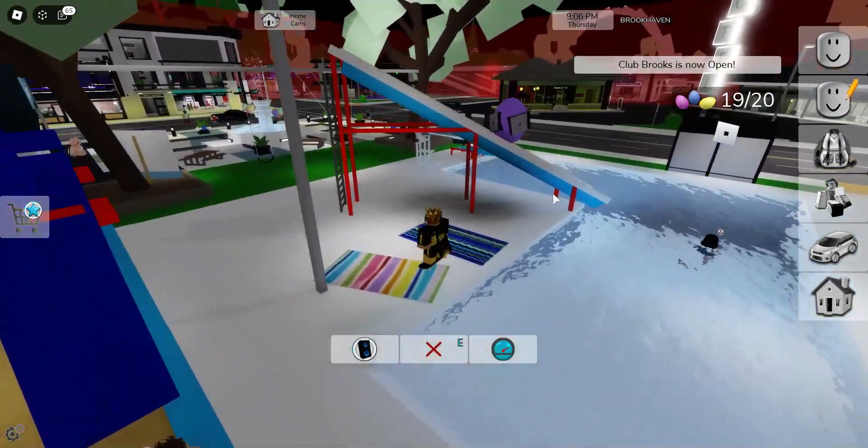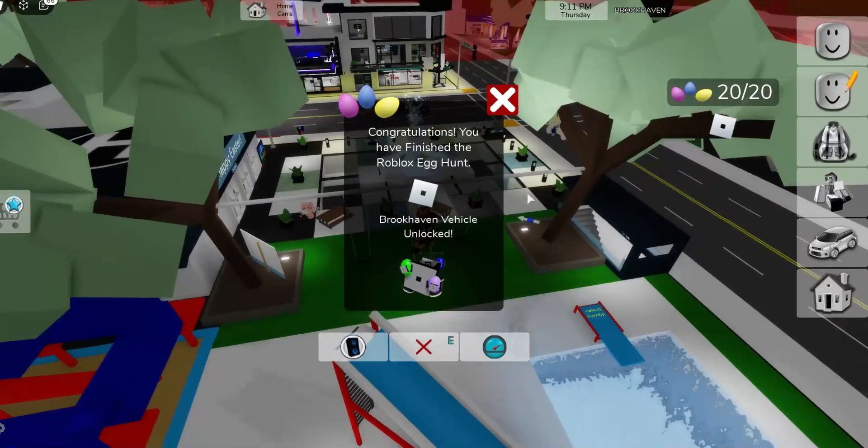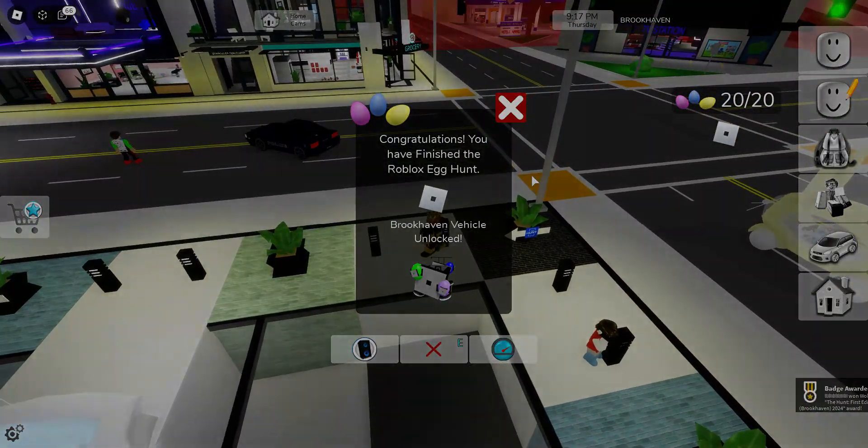Once you've collected all 20 of the eggs, you'll get a pop-up on your screen showing that you finished the Brookhaven Egg Hunt. You'll unlock the badge along with an exclusive Brookhaven vehicle. That's how you can get the Hunt Badge in Brookhaven. Thanks for watching and I'll see you in the next one.